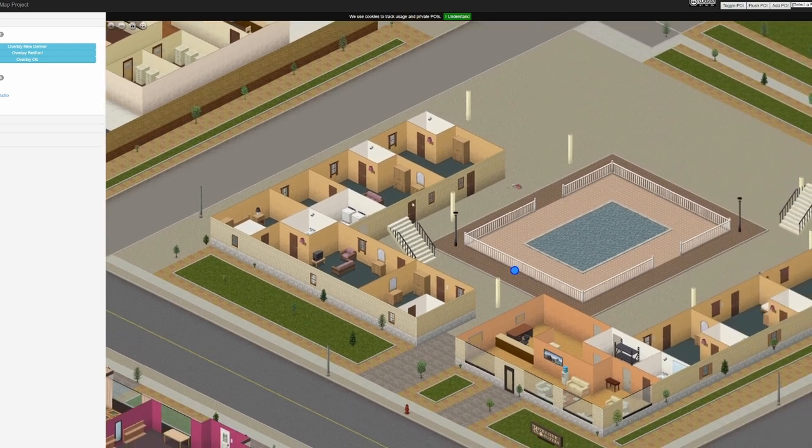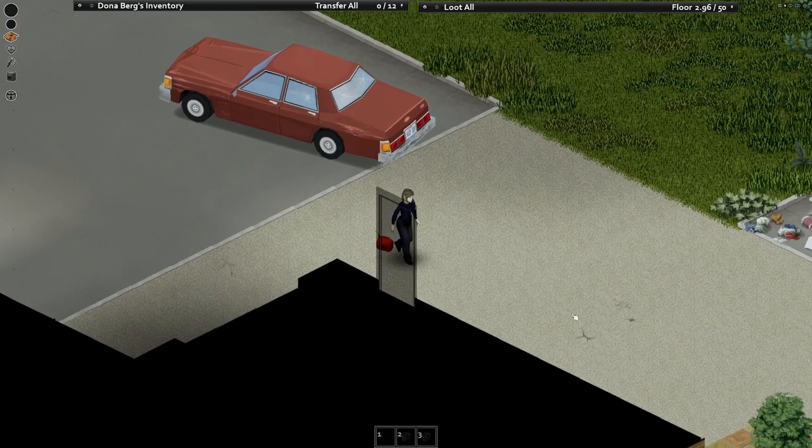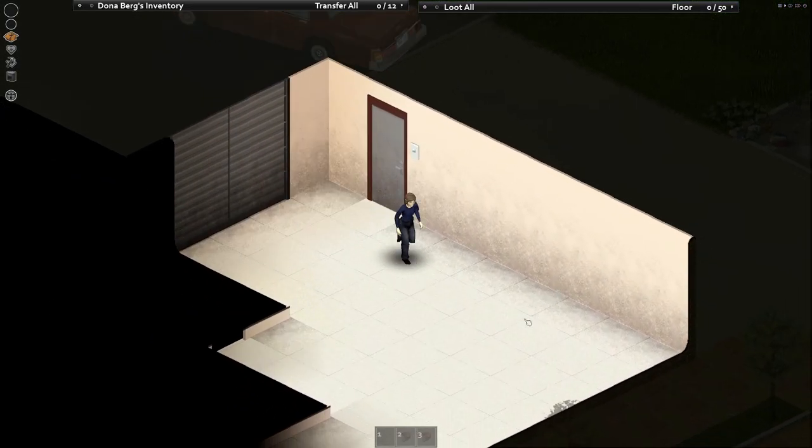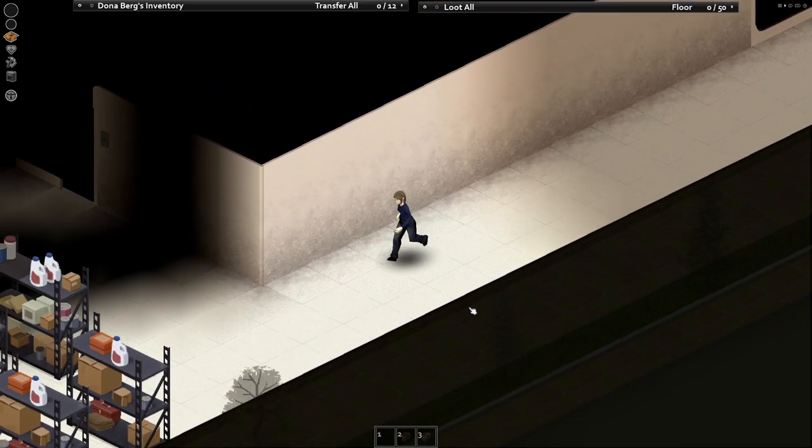Once you have the book and a screwdriver, it's time to go to the motel. If you're at the post office, it's right next door. The second story of the motel has vending machines if you haven't picked up any food yet. Read the skill book and start dismantling. There are just enough wall lamps and televisions in the motel to hit level 1 electrical if that's your only goal.